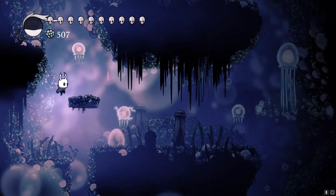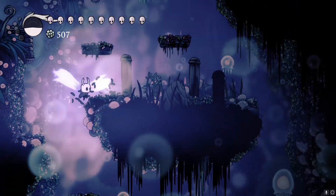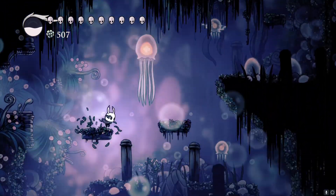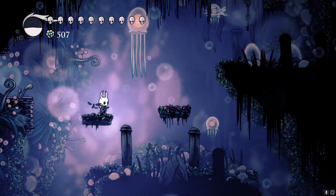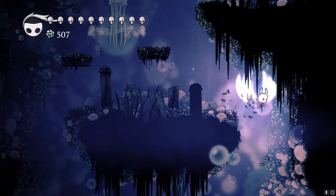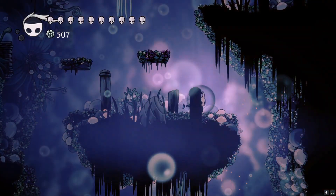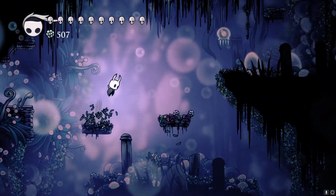We're making our way into Fog Canyon. Did I ever show you what happens if you kill the big dudes? So you try to avoid them — the little ones nothing happens, but if you try to kill the big dudes they fire their core at you. Yeah, it's not fun.